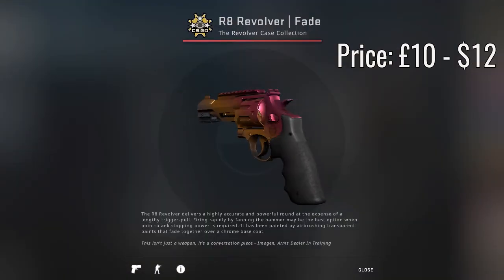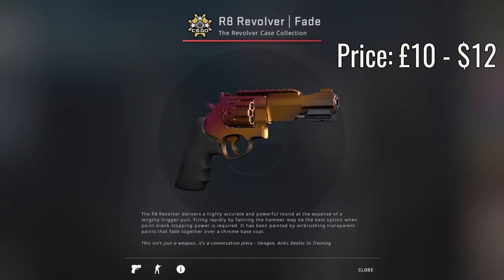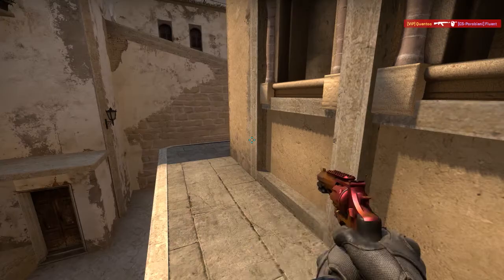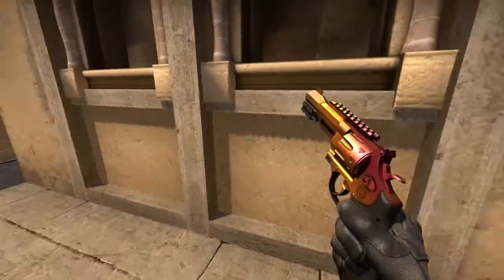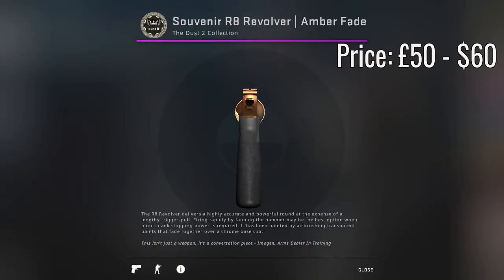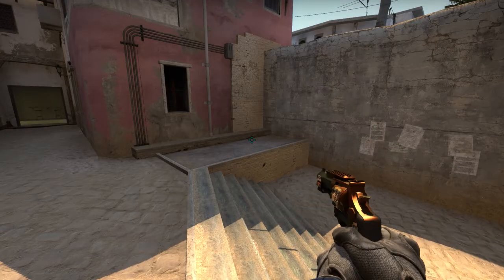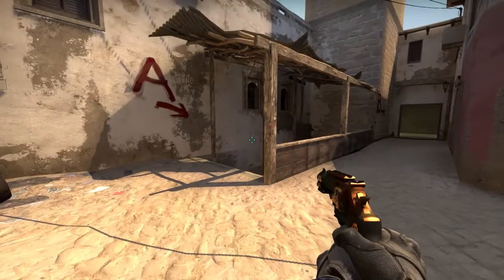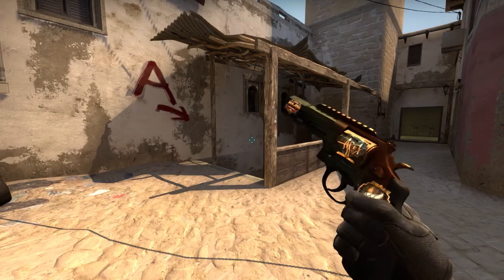Now moving on to the final two weapons — I have to cover the R8 Revolver. The most expensive R8 Revolver in the game is the R8 Revolver Fade, and in factory new condition it is just under £10. Also a quick shoutout to the R8 Revolver Amber Fade souvenir factory new, which is quite similar to the Dual Berettas Cobalt Quartz. This was the rarest R8 Revolver skin back in the day, and the souvenir factory new is just over £50.